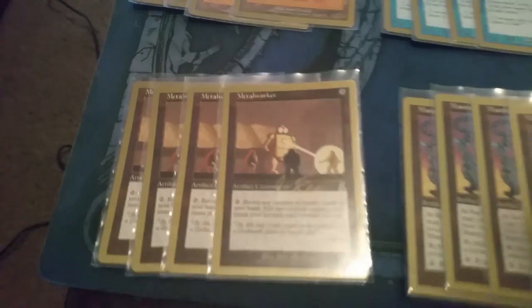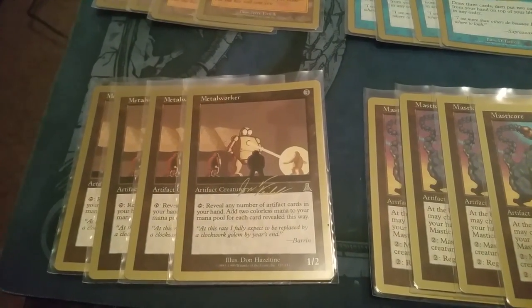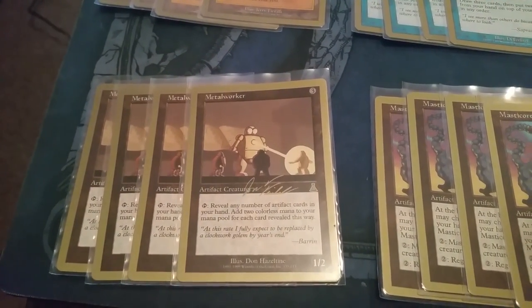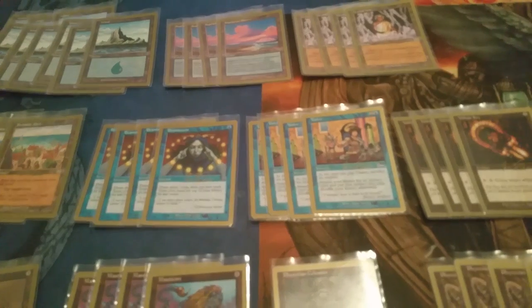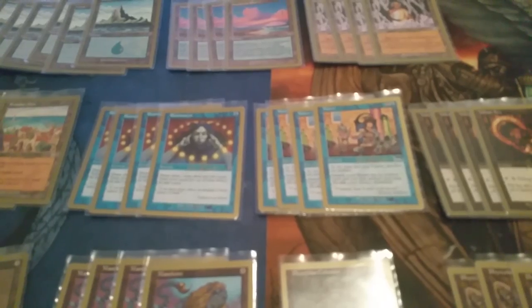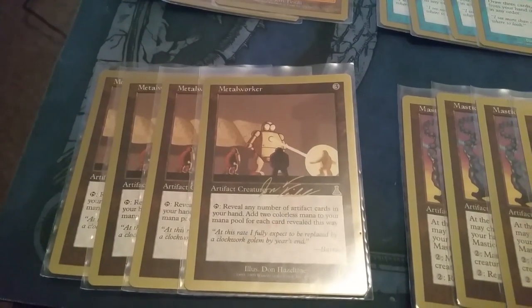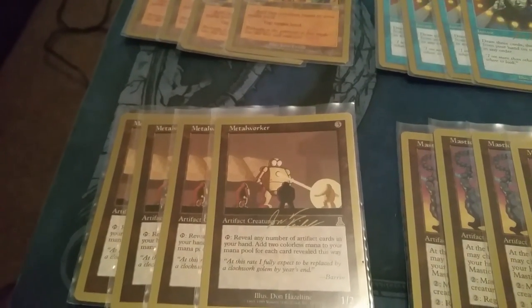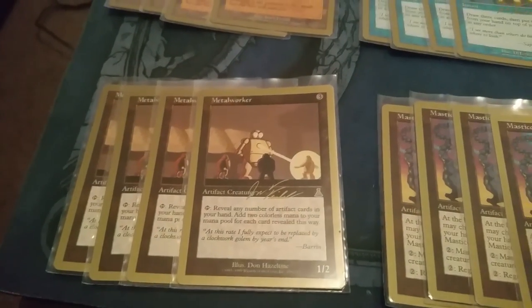The first creature we're going to look at is Metalworker — sorry for the glare. It's three mana for a 1/2 artifact creature, and it's one of the primary engines of the deck. Its ability lets you tap and reveal any number of artifact cards in your hand, adding two colorless mana for each card revealed. Since there are only 21 lands and eight non-artifact spells in the deck, Metalworker typically adds anywhere from four to eight mana. You can even get him out on turn one or two.